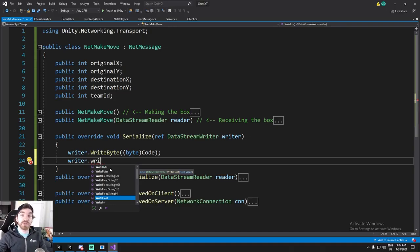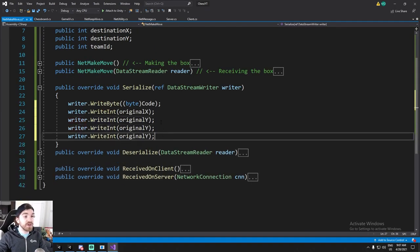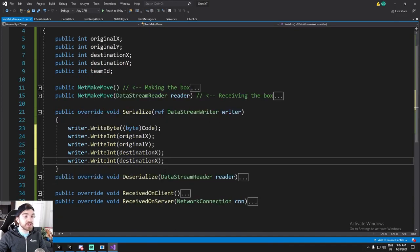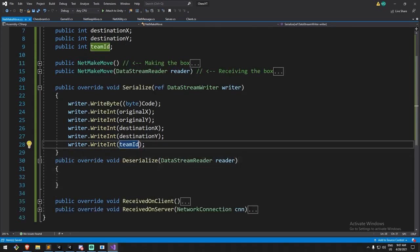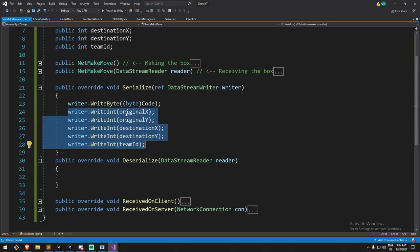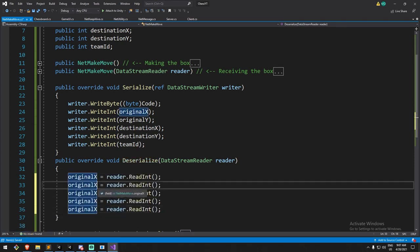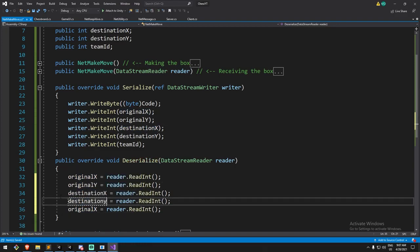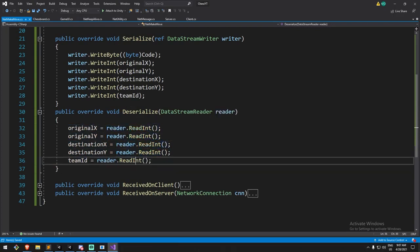We have a couple of ints to write: first original X, then original Y, followed by destination X and destination Y, and finally team ID. When you write them in a certain fashion you also have to deserialize them in the same fashion, so in the deserialize we read original X, original Y, destination X, destination Y, and finally team ID using 'reader.ReadInt'. Our message is pretty much done.